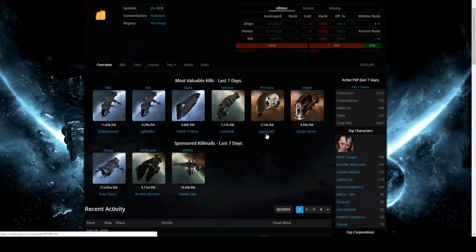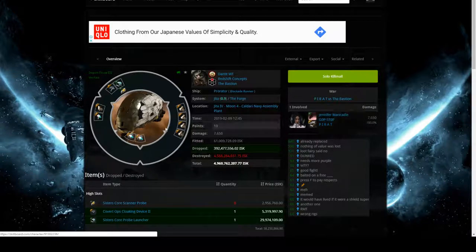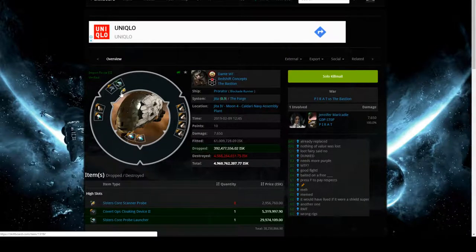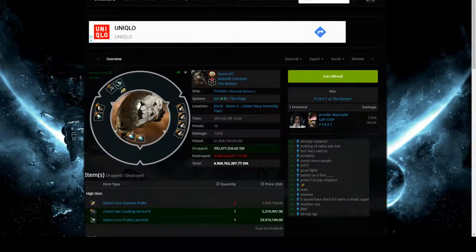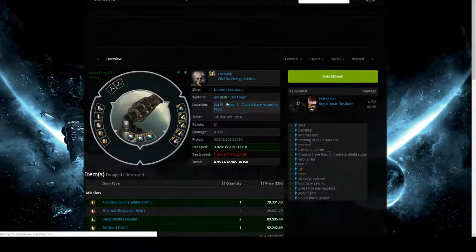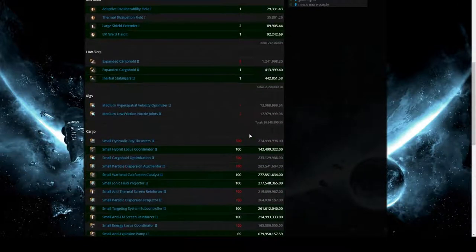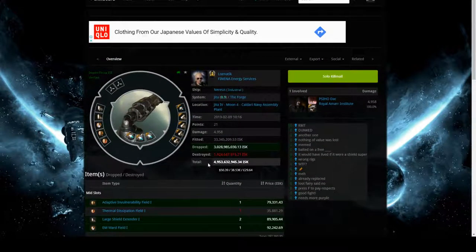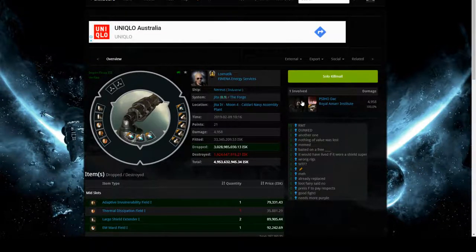In general you don't really need to look at ZKillboard for high security, but it's good for low and null - it's definitely going to make a big difference in terms of intelligence. As I said in the last couple of episodes, you can die anywhere. Here's a good example: a 5.1 billion ISK drop. Looking at it, this Mackinaw was alpha-fit - just had a shield extender, had enough DPS to kill it. Someone's ganked this guy. There's another one: a Nereus hauling expensive stuff and he lost 4.9 billion ISK - worth about 50 USD. One Tornado killed him.